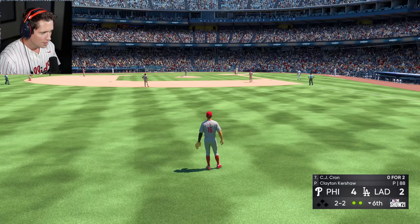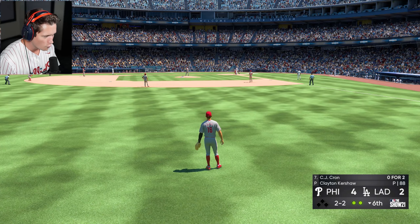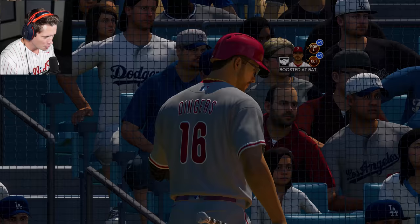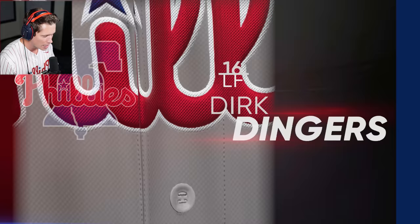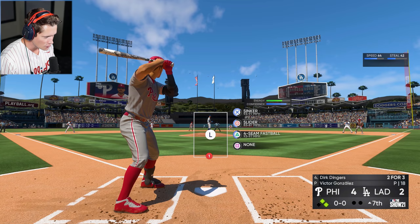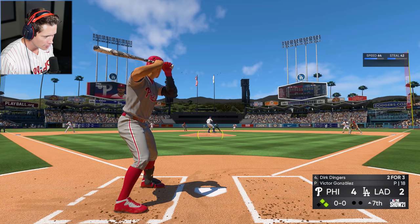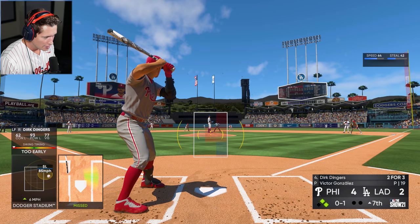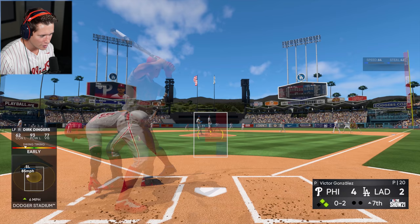We've got at least three home runs as a squad in this game and all three were just solo shots. Gotta work on doing that with guys on base. That's gonna be the end of the sixth — we're up by two. Let's see if we can hold on and sweep these guys. Top of the seventh, couple of guys on. Thank you for home run number three in the ball game. Sinker, slider, four-seam — we are way too far out in front of these sliders. That thing was absolutely crushed as well.